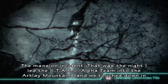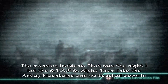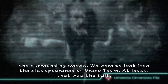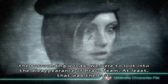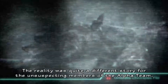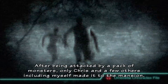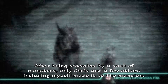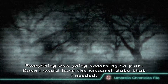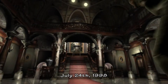The Mansion Incident. That was the night I led the STARS Alpha team into the Arklay mountains. We touched down in the surrounding woods — we were to look into the disappearance of Bravo team. At least, that was the fake story. The reality was quite a different story for the unsuspecting members of Alpha team. After being attacked by a pack of monsters, only Chris and a few others, including myself, made it to the mansion. Everything was going according to plan. Wesker was pretty confident in himself, wasn't he?